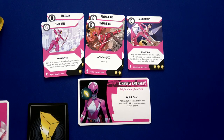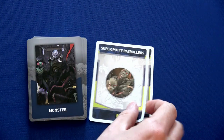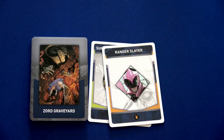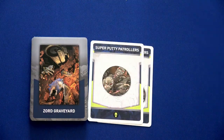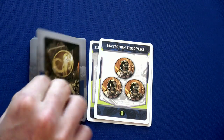Kimberly is ready with two Take Aims, two Flying Kicks, and Acrobatics, plus her one crystal. We're doing really well, but we haven't seen the boss yet. Round three — starting deployment: two super putty patrollers in Angel Grove High; then one super putty and another monster — the Ranger Slayer — going in the Zord Graveyard, immediately panicking it. That's now half of our locations panicked, since we didn't clear the industrial district.